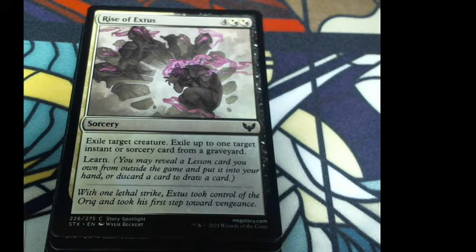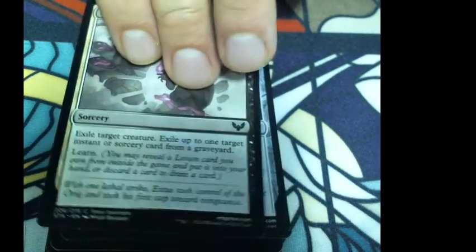Rise of Extus: sorcery, four colorless and two hybrid Silverquill mana — white or black. Exile target creature. Exile up to one target instant or sorcery from your graveyard. Learn — you may reveal a lesson card from outside the game and put it into your hand, or discard a card to draw a card. Note: exile target creature and exile from graveyard are two separate things — no 'may' on either, so you have to do both. Letter of Acceptance: three colorless, a mana rock. Add one mana of any color. Pay two and tap to sacrifice Letter of Acceptance and draw a card. Your basic common mana rock — it doesn't come in tapped, which is fine.